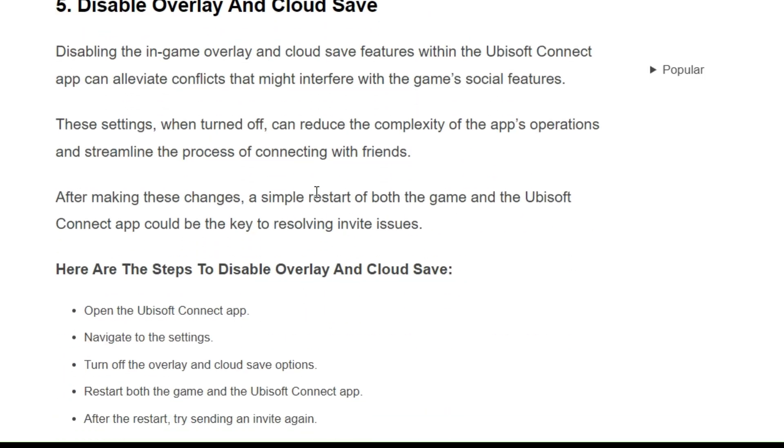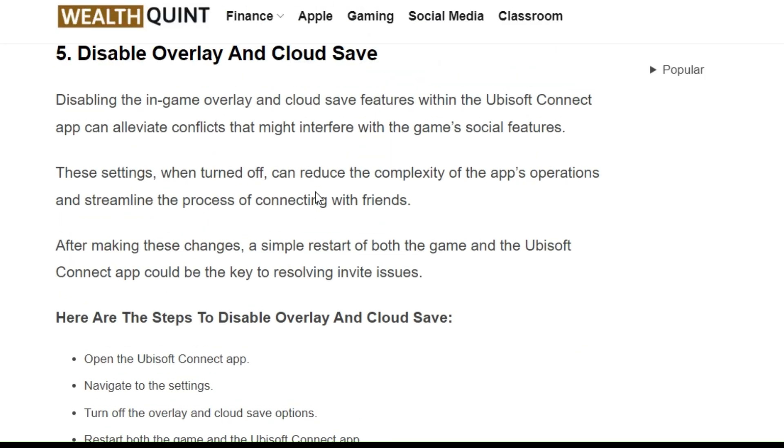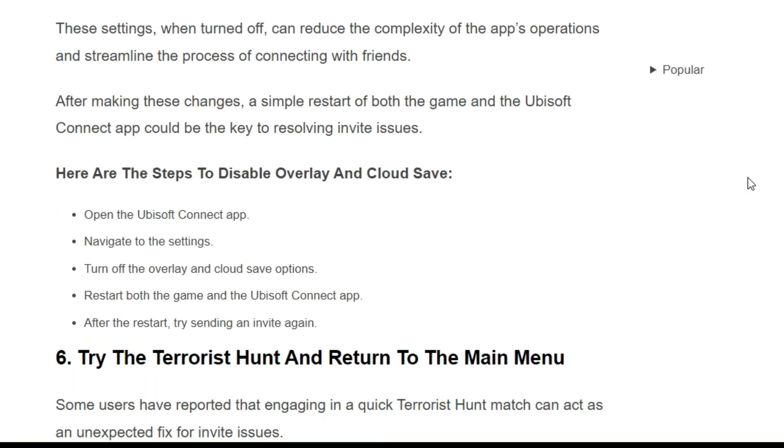Solution 5: Disable Overlay and Cloud Save. Disabling the in-game overlay and Cloud Save features within the Ubisoft Connect app can alleviate conflicts that might interfere with the game's social features. When turned off, these settings reduce the complexity of the app's operation, streamlining the process of connecting with friends. After making these changes, a simple restart of both the game and the Ubisoft Connect app could be the key to resolving the invite issue.